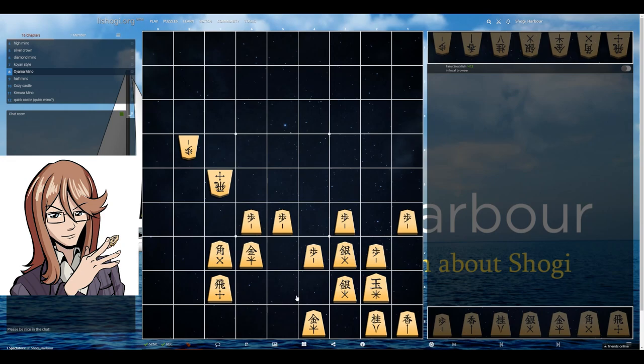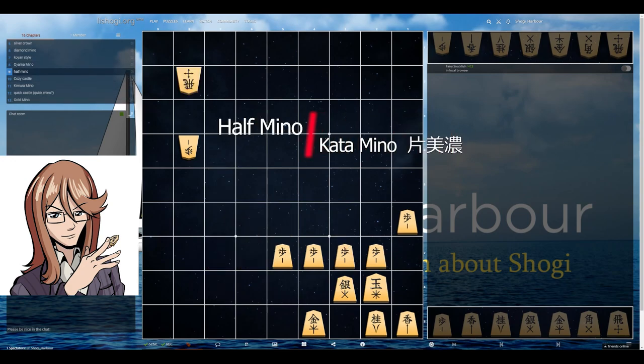Because Swinging Rook has to oppose many of the enemy ideas — whether it is a solid castle or a quick attack — we also have in-between castles in a way. We have Half Mino, when we use the left gold somewhere else. It often happens in Swinging Rook that the gold will either stay here, go left, or go here, and sometimes it joins the castle itself. So depending on your opening and your playstyle, you can use Half Mino as well.